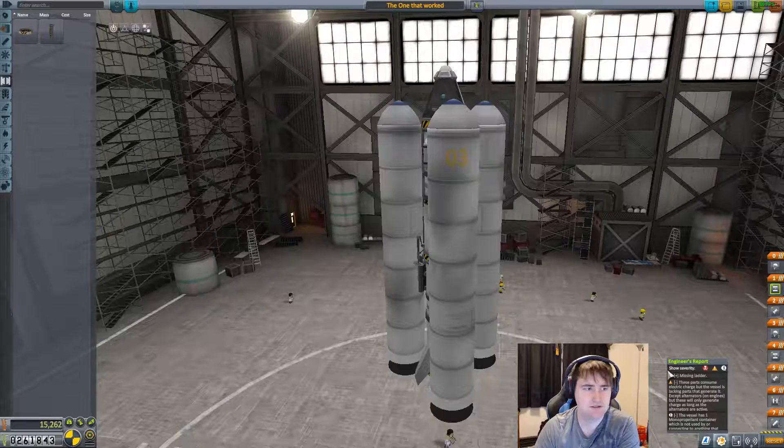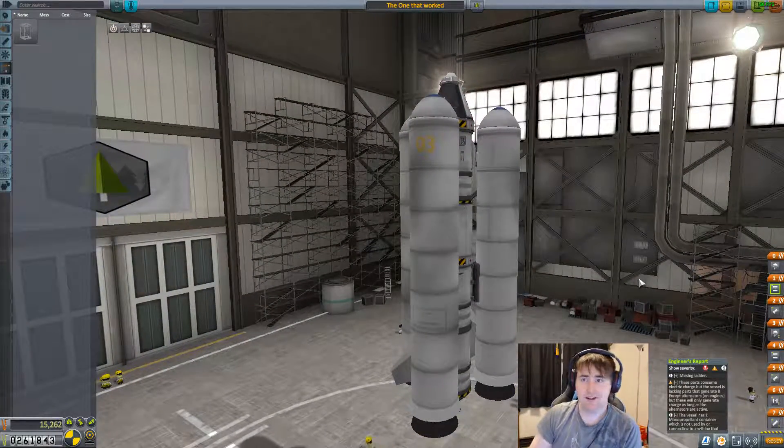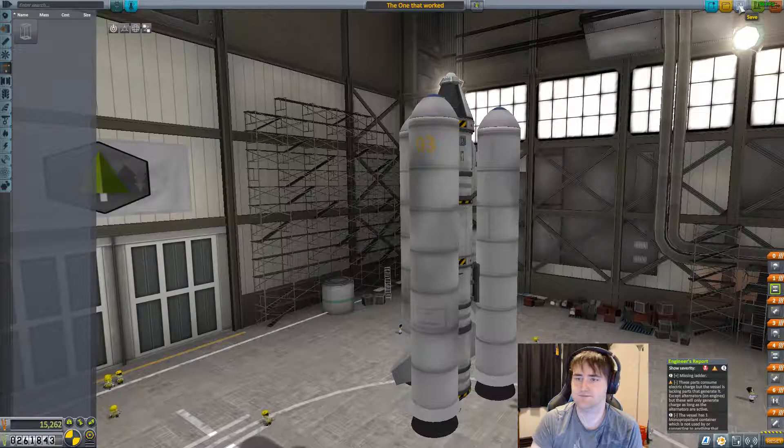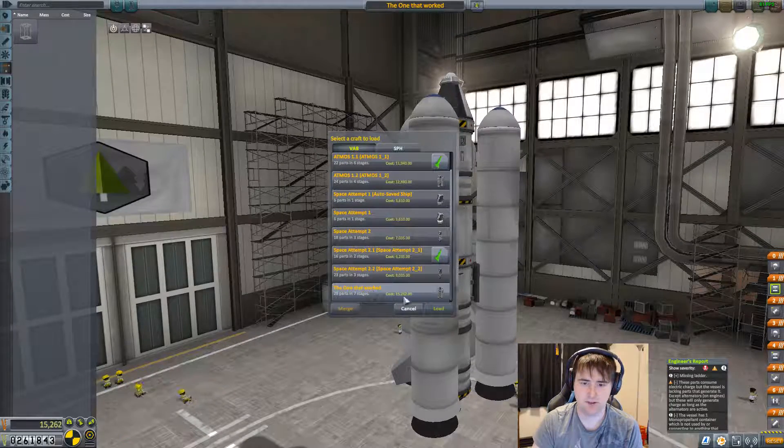Missing ladder — I actually don't have a ladder. So oh well. I think we're good. Let's save this. I think that's saved. It is my most expensive project I've ever created. Yay — something's working.